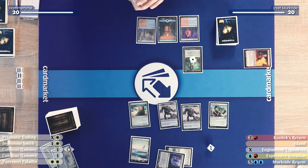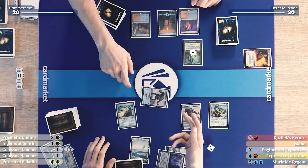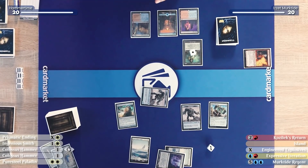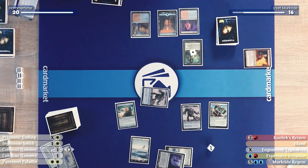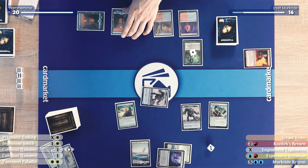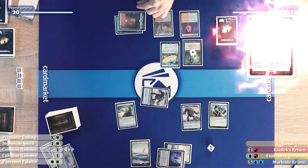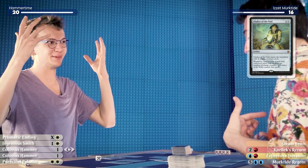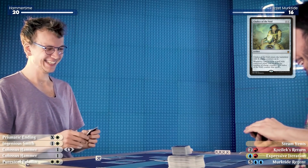The Construct is currently a 4-power attacker. I take four, going down to 16. Our plan didn't pay off — he went for Construct creation instead of attacking with Inkmoth Nexus. I'll play Island, Island, and cast Engineered Explosives for one, paying two mana to go around Chalice of the Void but with two blue so the sunburst does one. I'll pass the turn.